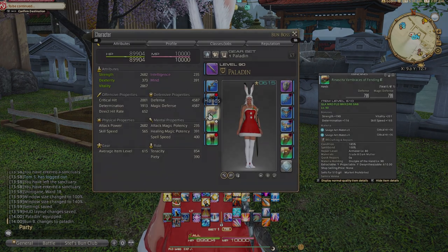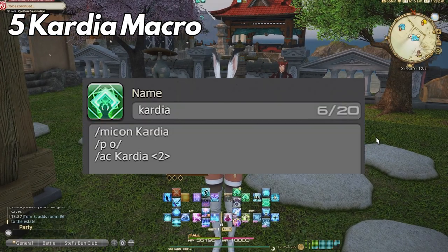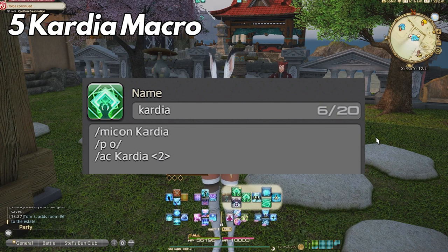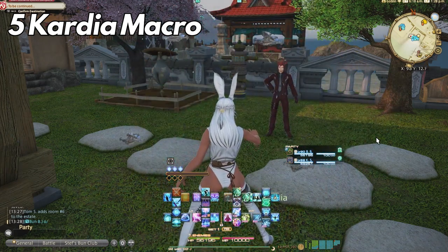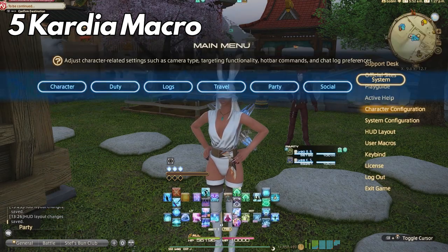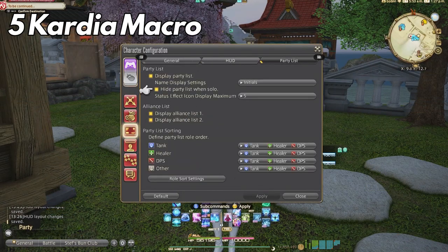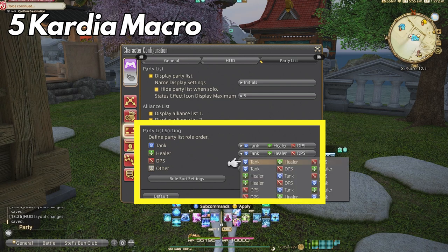Lastly, this one is a little niche: I main Sage most of the time when I play healer and I got tired of constantly having to type in chat 'say hello' and then apply Kardia separately, so I combined the two into one macro. This does require a party list setup change to be consistent. You can change how your party list is displayed by going to character configuration, UI settings, and party list. This section sets your party list order based on whatever role you're playing, offering flexibility when you move between different jobs or roles.